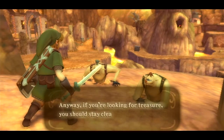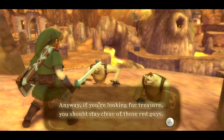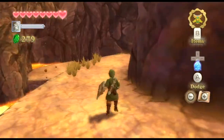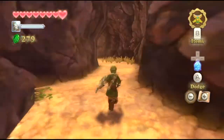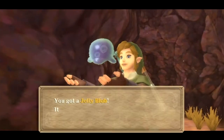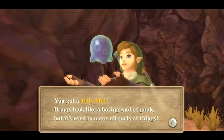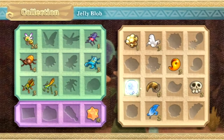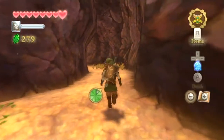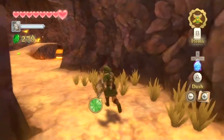The Mogma says: 'If you're looking for treasure, you should stay clear of those red guys.' So they told us to stay clear of the red guys - so we're going to go directly after the red guys. Come on. This is truly pathetic. Hey, where'd the other guy go? Never mind then.